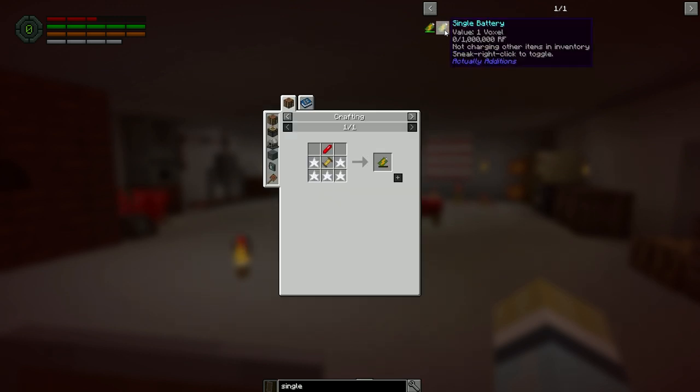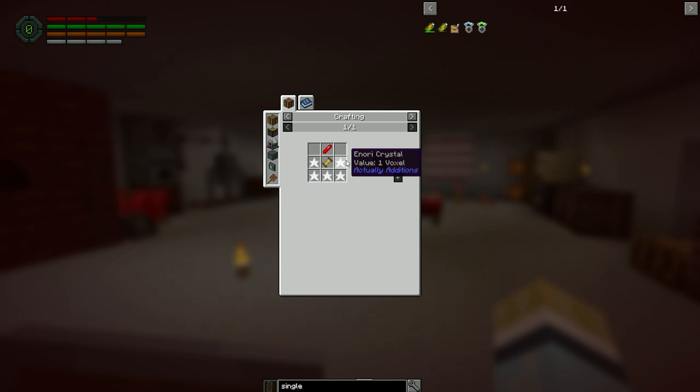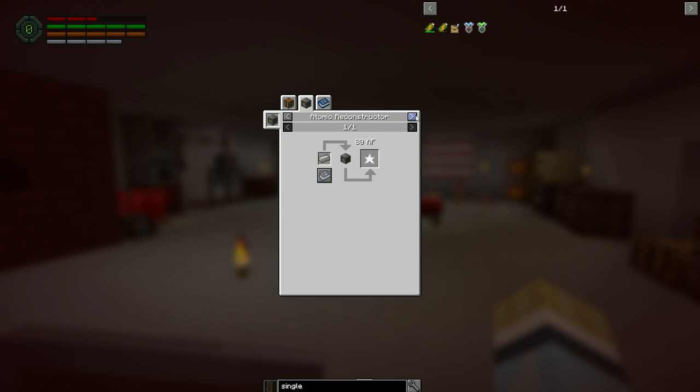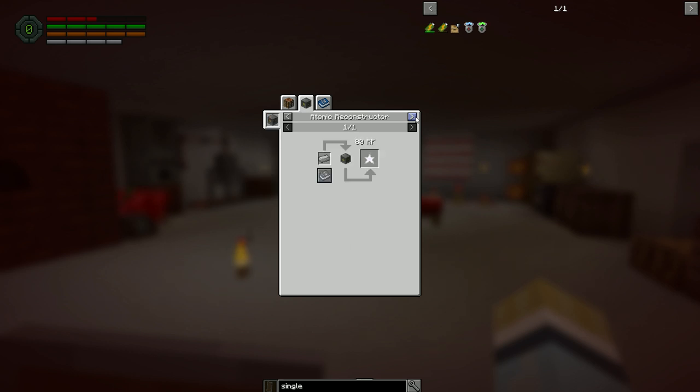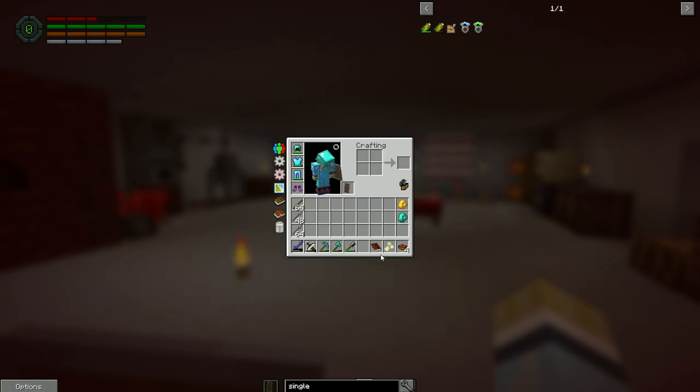We need an advanced coil and an inori crystal, so we need to get the atomic reconstructor built. The atomic reconstructor has basically a laser on it — it fires out and turns iron into inori crystals. We need to do that.